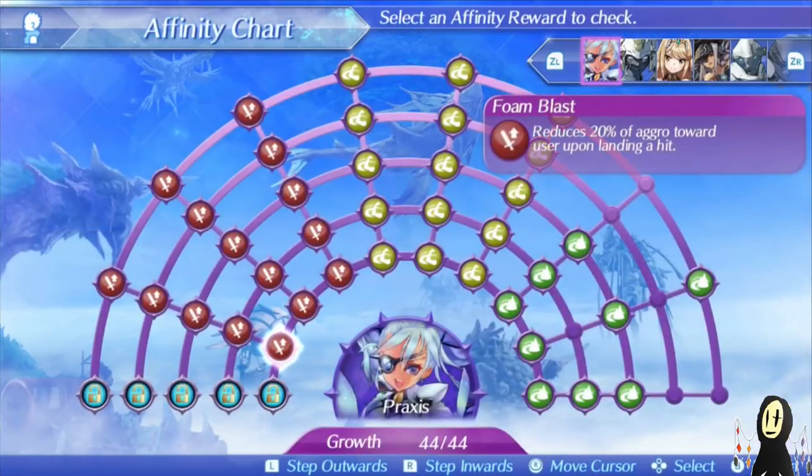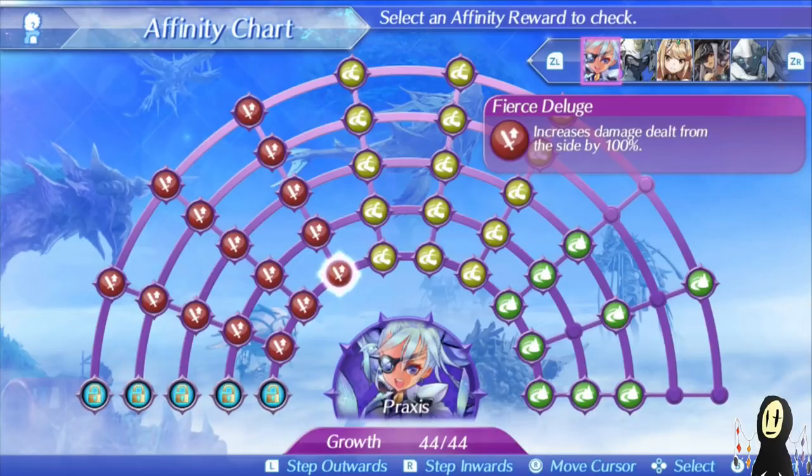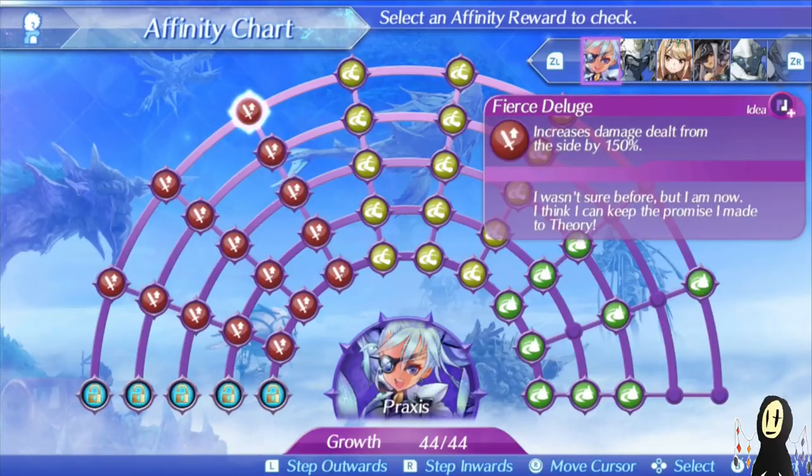The first thing you'll notice at the affinity chart is that her specials are actually kind of average in terms of their effectiveness. The level 3 combo, Fierce Deluge, actually could have been a lot more useful if it was available a little earlier on — in the same way that Theory's level 2 combo was useful because it was her job to take the aggro and do extra damage. The same applies to Praxis, because you're going to be attacking from the side most of the time, especially playing as Rex, since she has a bonus driver art that does extra damage when attacking from the side. The issue is that because it's a level 3 combo, it does take a bit of time to build up. That said, it's definitely worth it because it's an additional 150% damage right off the bat.